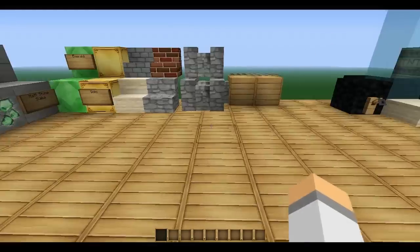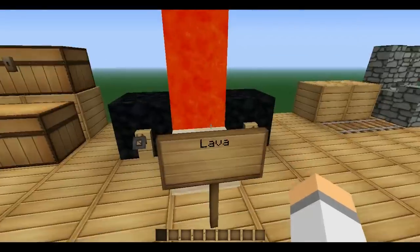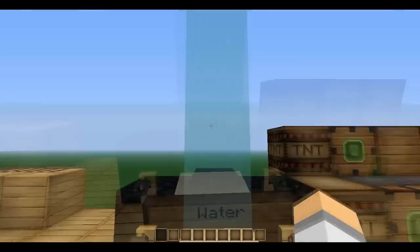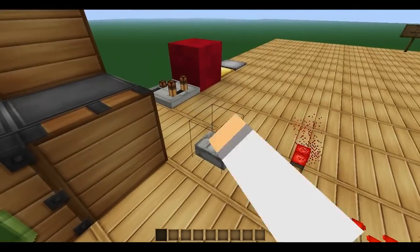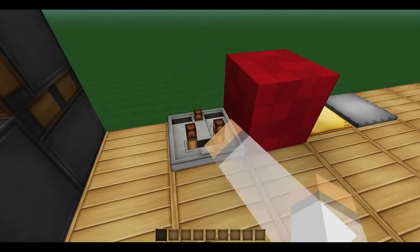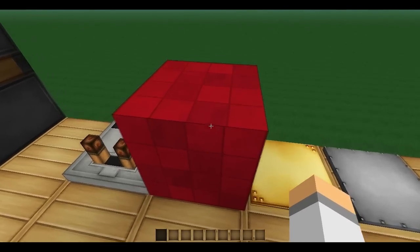All of our stairs, both fences, rails, leather, water, TNT, sticky pistons, pistons, leather, comparator — I don't know — redstone block, which looks like a ribs cube. It's pretty cool.